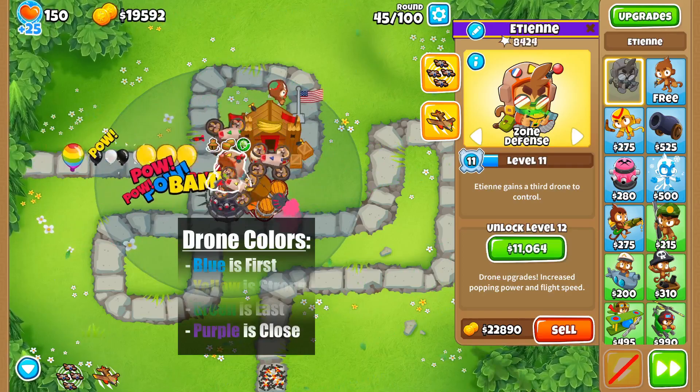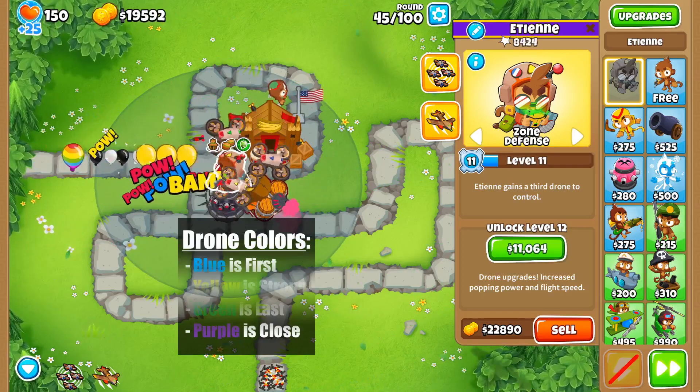If you are ever wondering what each drone is set to, you can just look at the colors on top of them. Blue means first, yellow is strong, green is last, and purple is close.